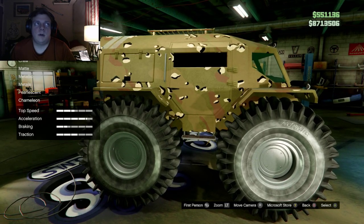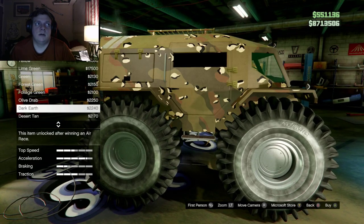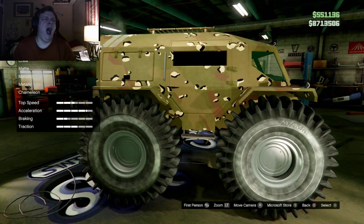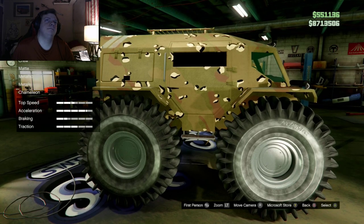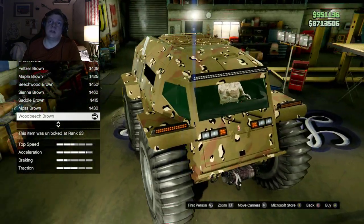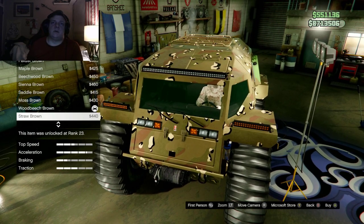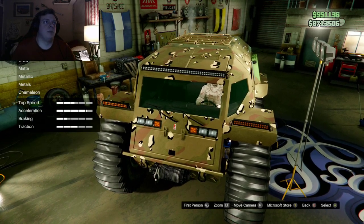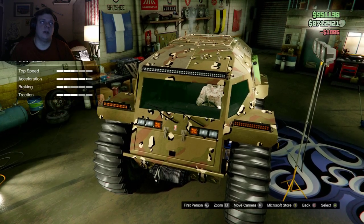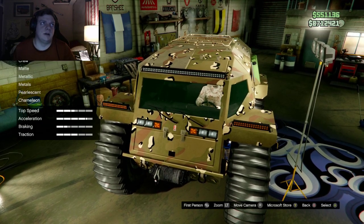My primary color as usual is matted — though mine is showing as classic so it looks shiny. Let me fix that. I had it set to wood beach brown but I'm going to go ahead and put it to desert tan, just because I'm usually driving it in the desert anyway.